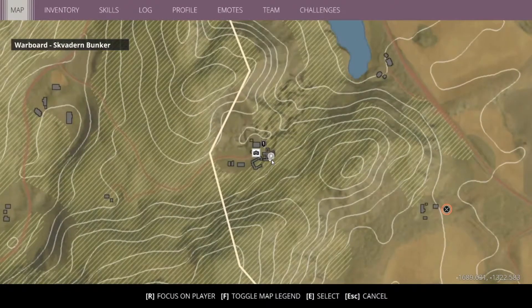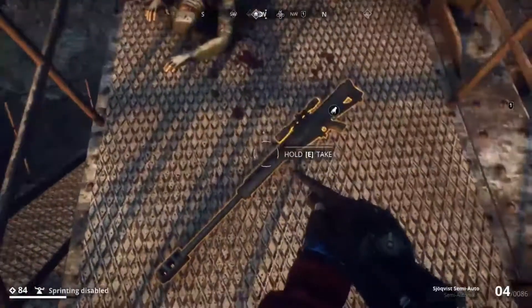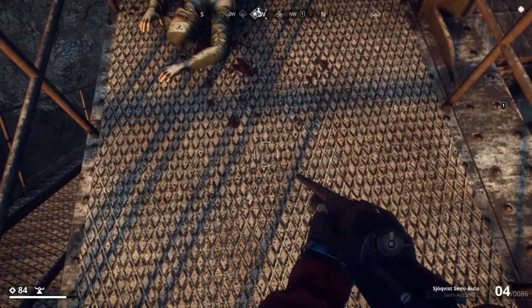It's right up on a tower. You just climb the tower when you come into this area — you can see my cursor — and walk over there. It's a 50 cal just chilling.